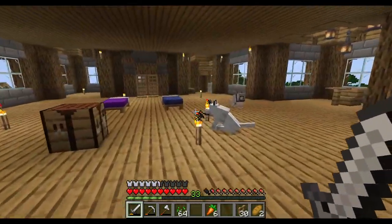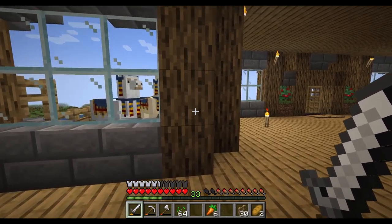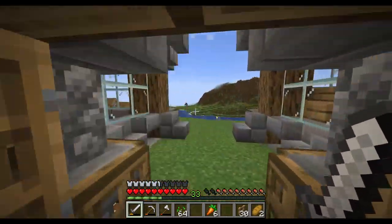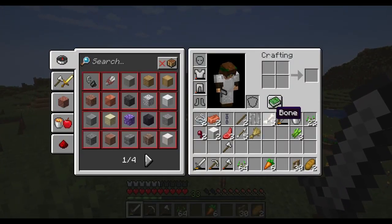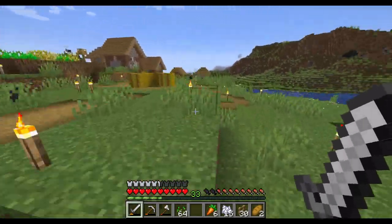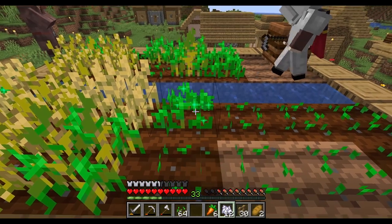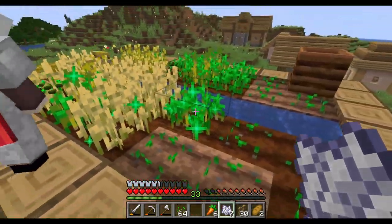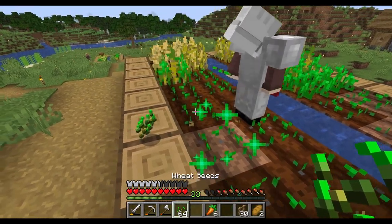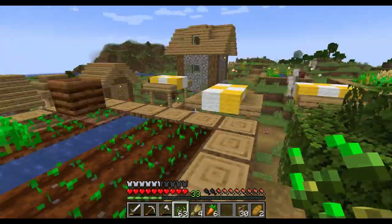I can't think of another way for him to know. We now have a wandering trader outside of our house. That's so weird. I have some bones if you want to grow some things. That'd be great. Just have to make sure there are... That's all my bone meal. How much do you have? I have four in my inventory. How about you? 17.